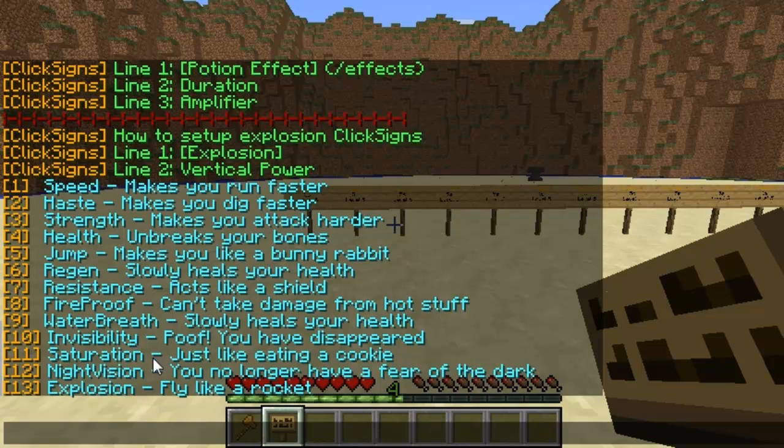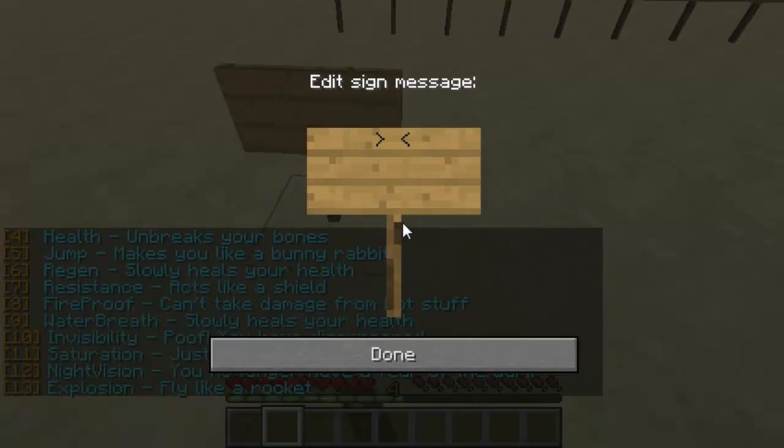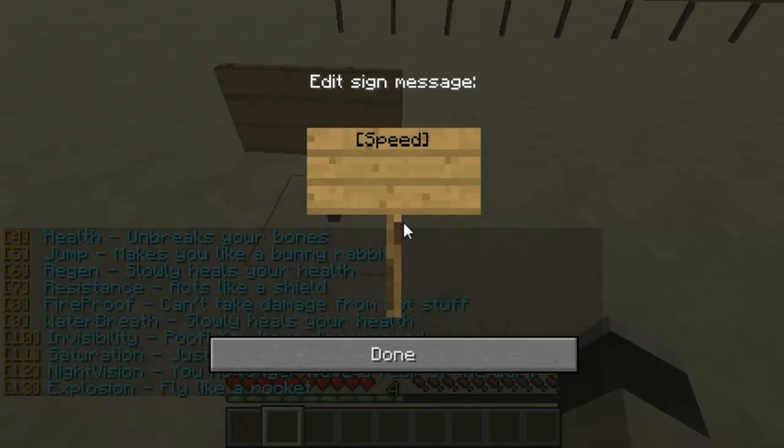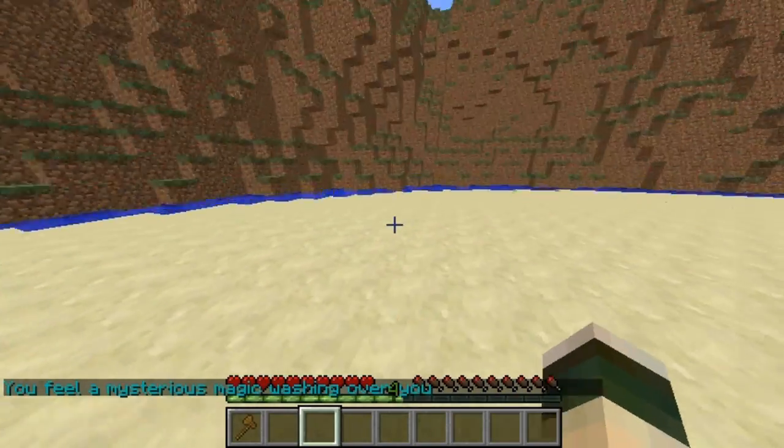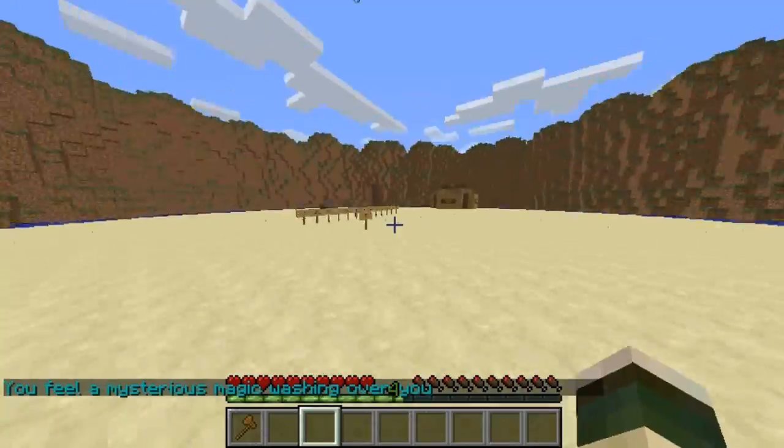Slash effects will show you a list of all the effect signs that you can create. So if you want to create one, you just do a bracket, the name of the effect, close bracket, the duration you want it to last, and then the strength. So this is level 50 speed for 10 seconds and as you can see it's really fast.